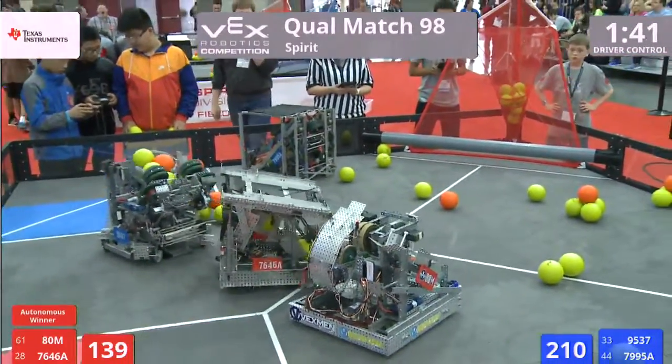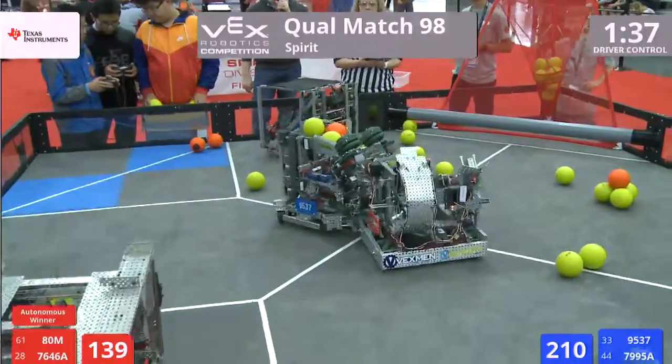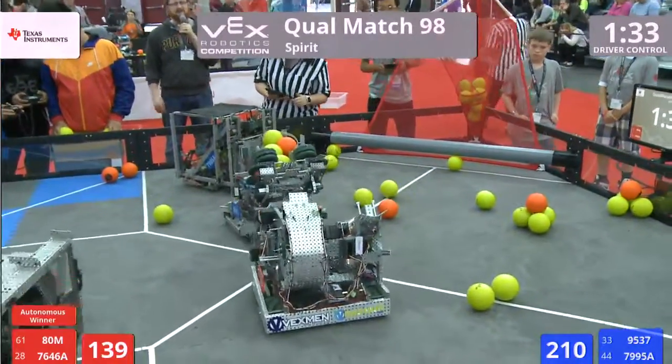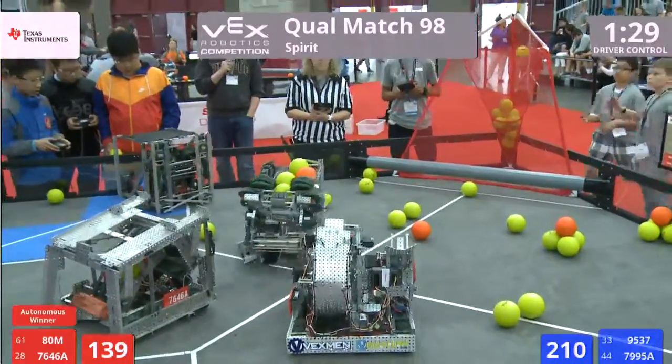All right, the 9537 machine — they got four balls loaded up, ready to rapid fire from the center. They got to get the flywheels up to speed, and there's some defense being played on them by ADM. That's the Vexman out of Downingtown.